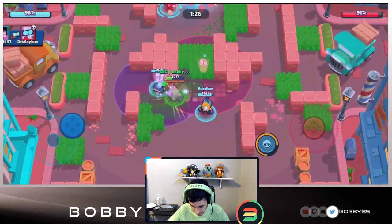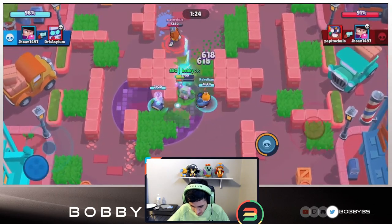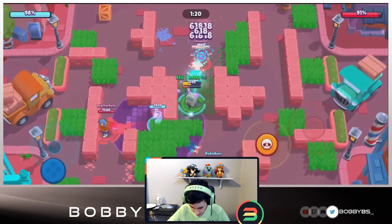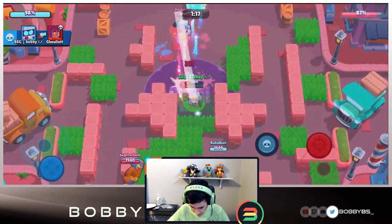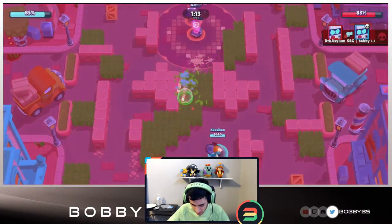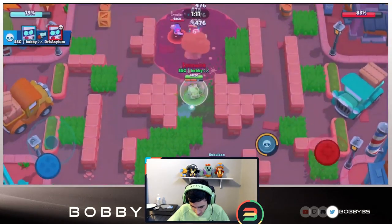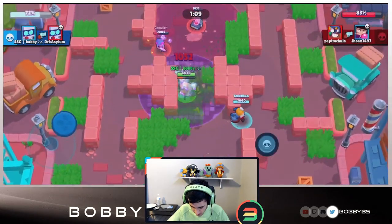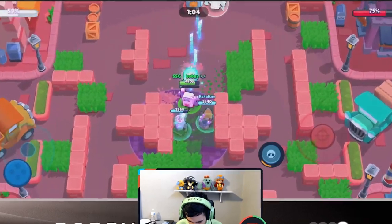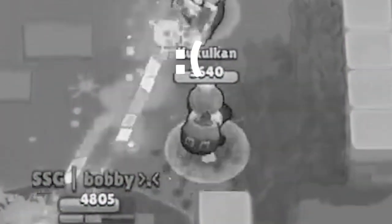Come on down, let's do it. I'm just gonna walk up over here, take out the Shelly, put this in front of us as a body block, and try and destroy their 8-bit. We're gonna go down but we have the star power so it's gonna spawn right back up and we're gonna continue to dominate. We're gonna take this down, take down the Shelly.